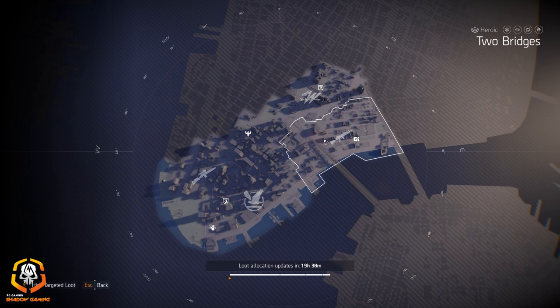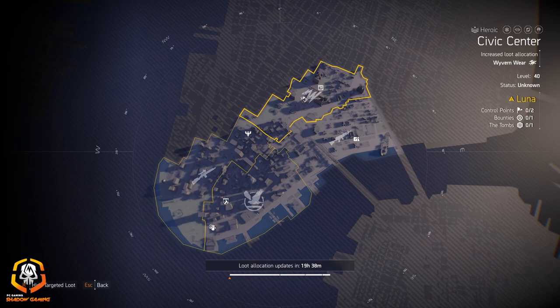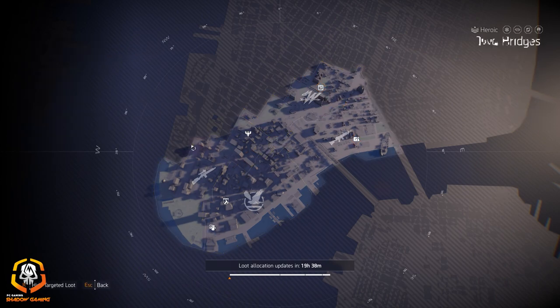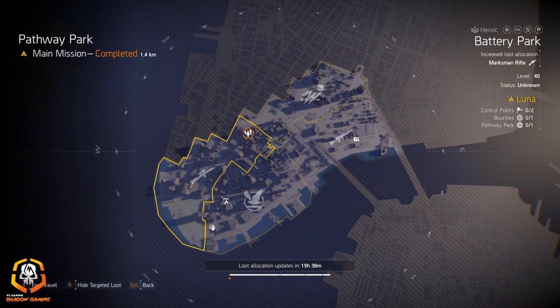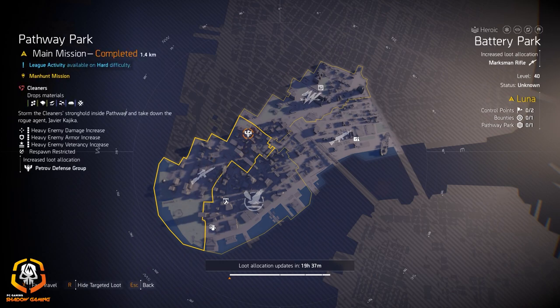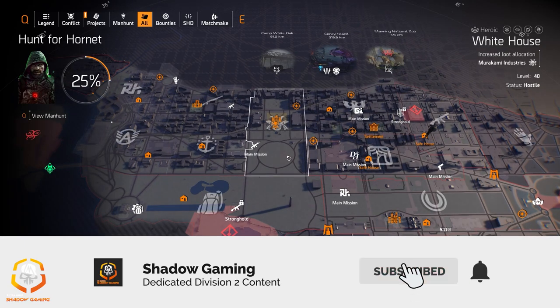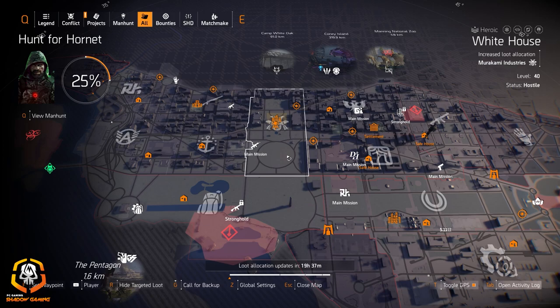If you're looking for the Bullet King, Pestilence, or the Good Times LMG, check out Two Bridges. Wyvernware at Civic Center for that 10% skill damage. China Light and Goland gear — you can farm at the Tombs or Stranded Tanker instead of DC if you prefer. For Contractors Gloves, I'd rather farm the gloves mission than Petrov. That's it for the daily target loot allocation for July 22nd — this is Shadow Gaming, subscribe and like if you enjoy the content, I'll see you guys in the next video.